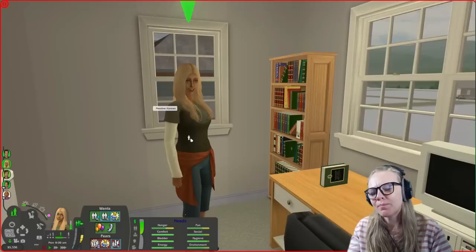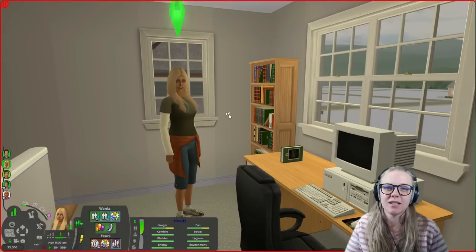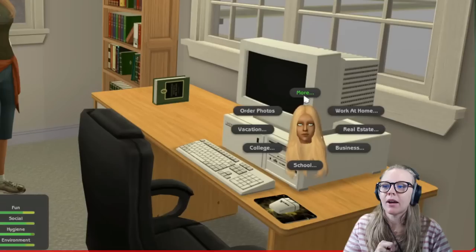For the start of today's video, we're going to be playing with Meadow Thea, now Meadow Hanson, who is running the Baby Goods store. Just in case you don't know, there are two options for running businesses with Open for Business. You can run an at-home business on your sim's lot, which can be a nice way to get started with something small. Otherwise, you purchase a community lot — you can do that through the phone or the computer.